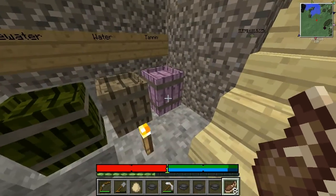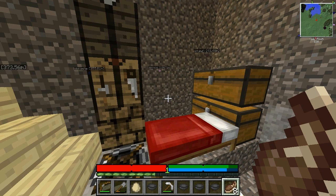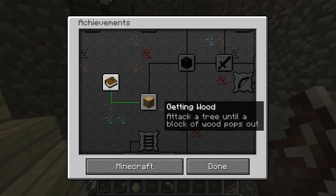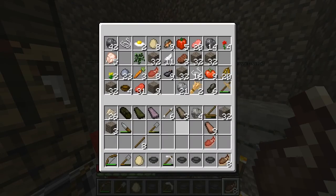Let's have some victory meat. Leather working — achieved! There's no actual achievements in this mod. That's okay. We can't even punch trees. Anyway, that feels good to get that done.